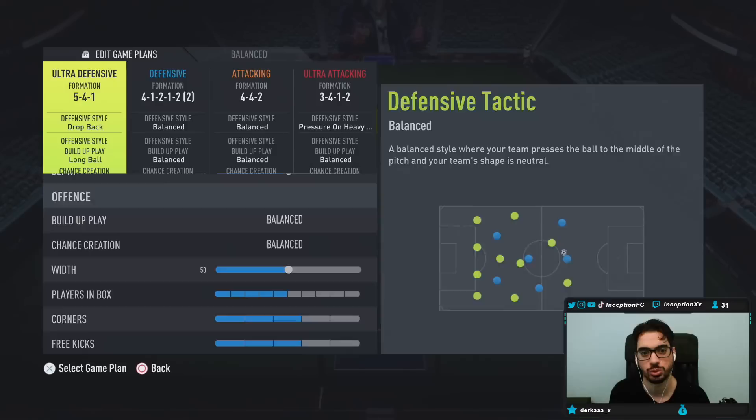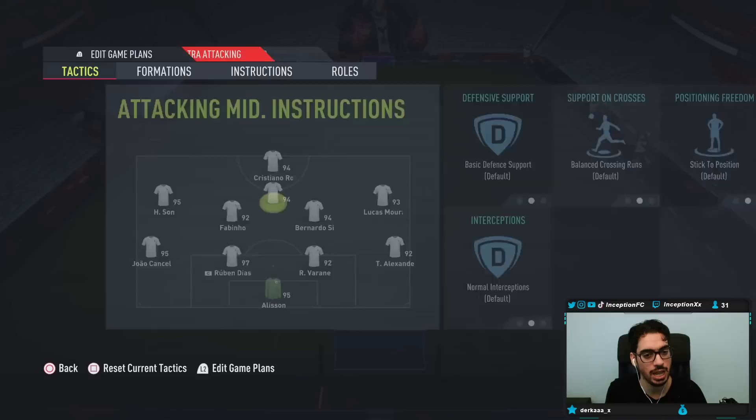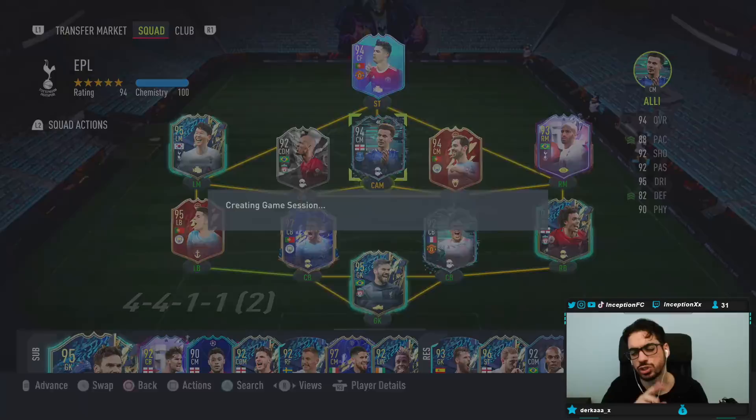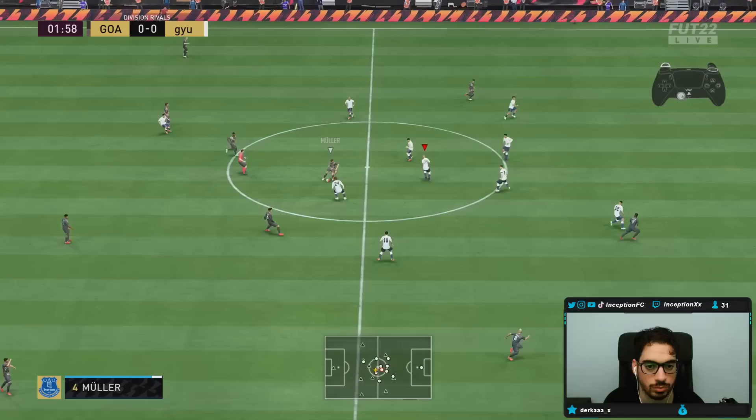Generally speaking this card looks really good. We're going to be using Japes's 3-4-1-2 from back in the day — still pretty good nowadays, just a little bit vulnerable in defense but always super fun to play. We're going to use Fabinho with 'stay back while attacking' and 'stay on edge of box for cross' instructions. We'll see what kind of situations we get ourselves into. I might switch to a 3-5-2 as well, but I just want to see what he's like on the 3-4-1-2 first.